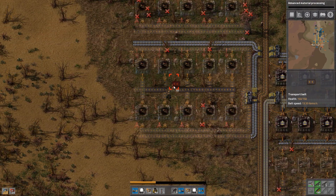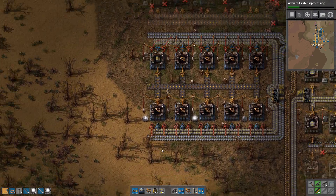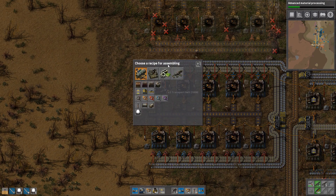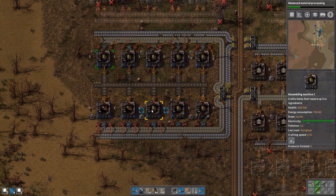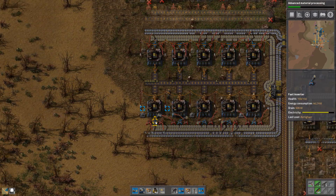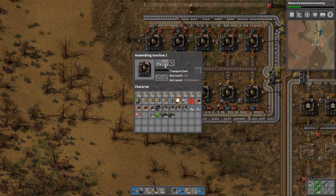And then I'm going to keep building this up. This stuff is now being made. We need to change this around because we have the fast inserters in the middle and two red inserters for the fast belt, and we can see this fills up quite quickly now. The crafting time is almost one to one — not quite, but it's pretty close.